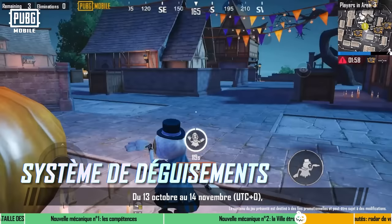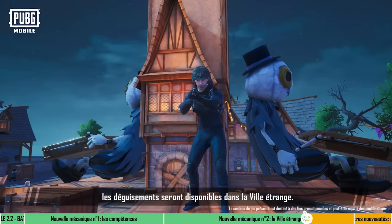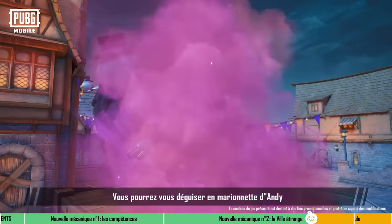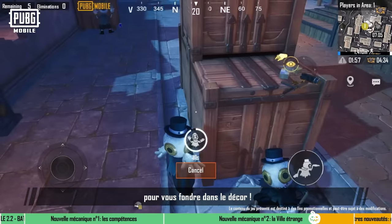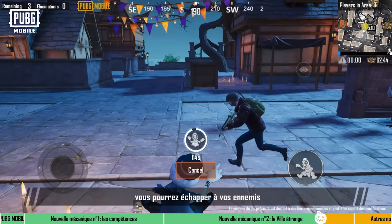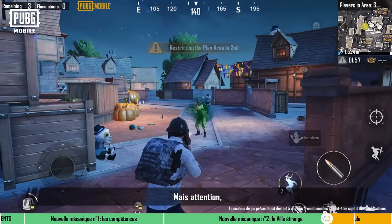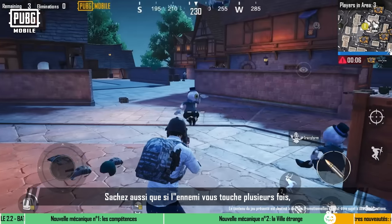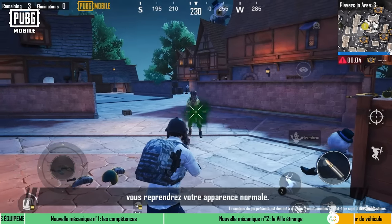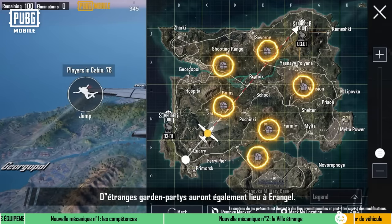Disguise Gameplay: From October 13th to November 14th (UTC+0), Disguise Gameplay will be available in Strangetown. Players will be able to disguise as Andy's Puppet and blend in with their surroundings. By disguising themselves, players can escape enemy pursuit and counter ambush them. But keep in mind that after being hit multiple times by the enemy, players will return to their normal appearance.